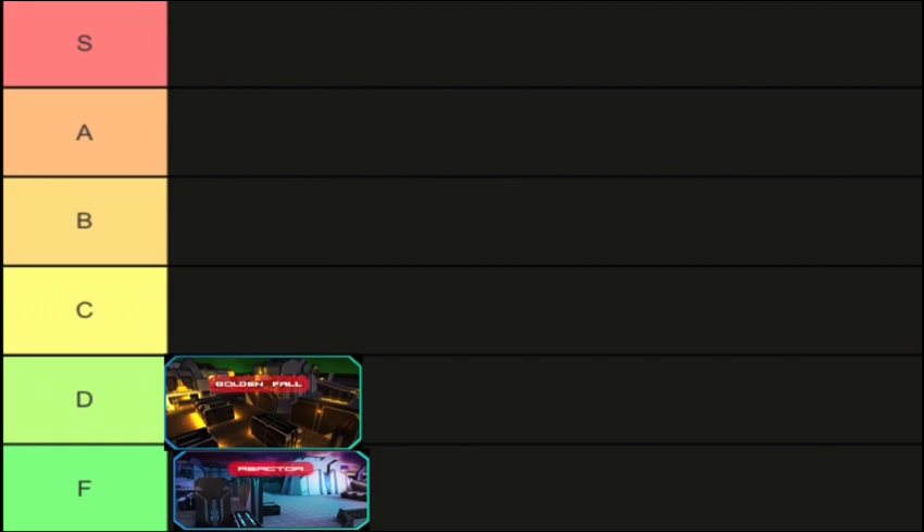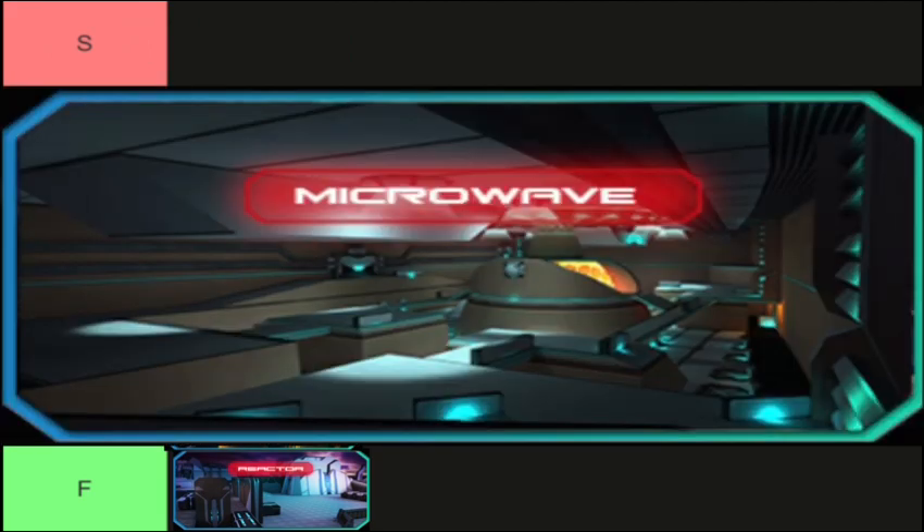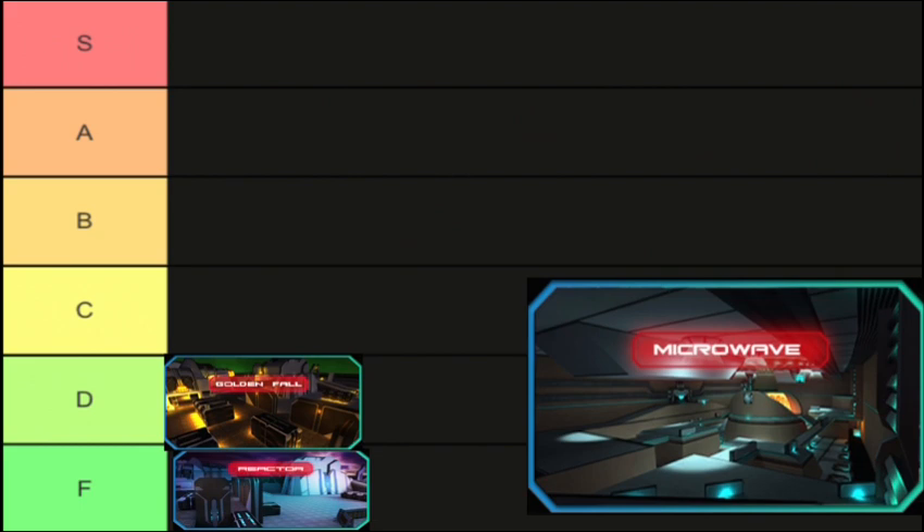Now the next map is Microwave. This map used to be popular back then, way back in 2013 or 2014. The map is really awesome and has some glitches — even one where you go under the wall and kill enemies there, which is fun but pretty annoying. One glitch was patched because of blockings that Freya did. It's a nice small and beautiful map. For the tier list, Microwave is C.